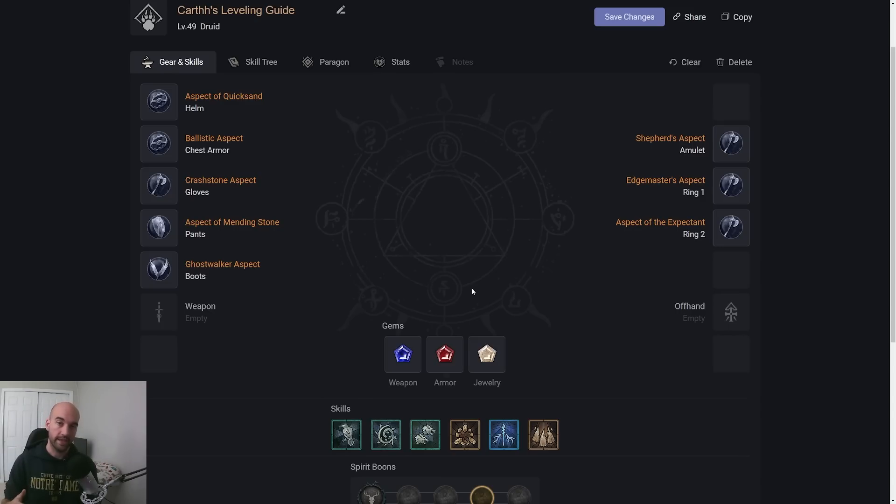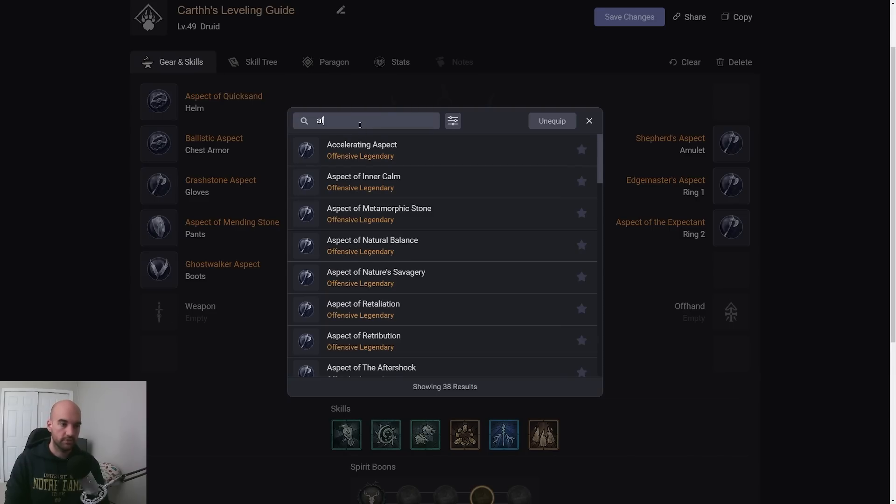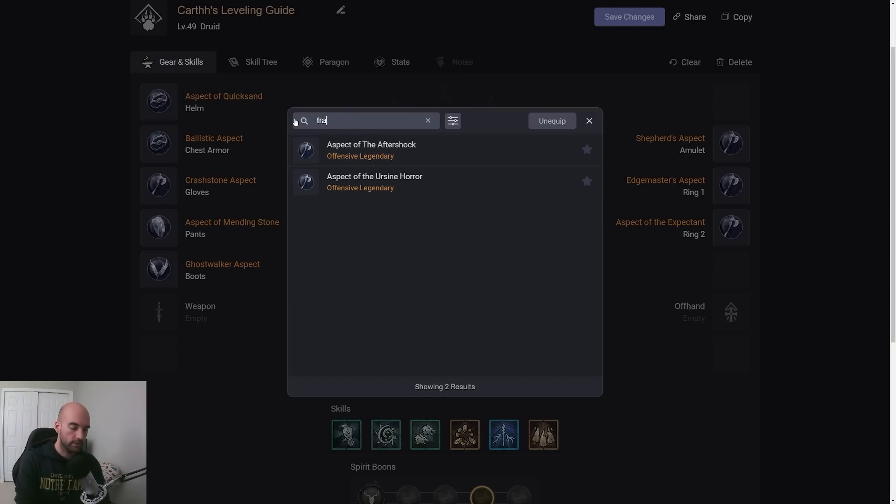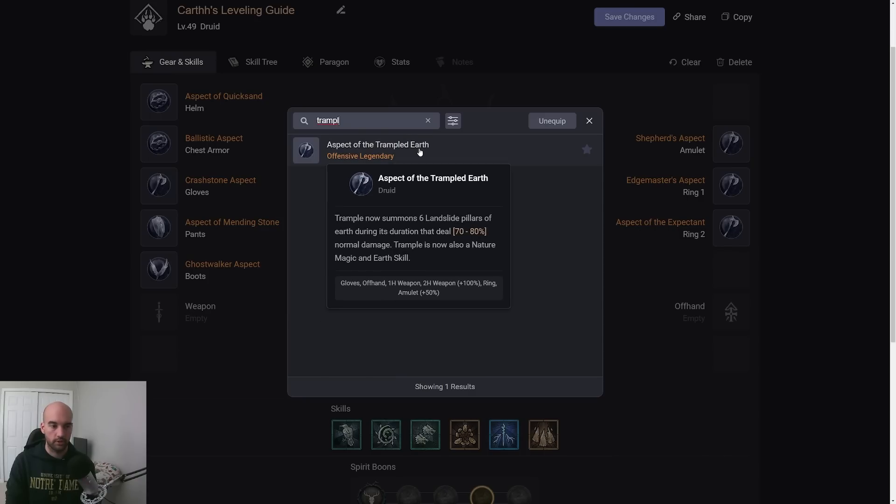For this build, you can get certain Aspects to drop if you get lucky. One of the best is the Aftershock Aspect, which doubles your Landslide generation — you'll use four Landslide Pillars instead of two. The other one to look for is Trampled Earth: if you take Trample on your bar, it summons Landslide Pillars to the left and right of you the whole time you're trampling, completely covering your screen and wiping out anything. So keep an eye out for those specifically.